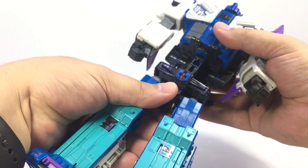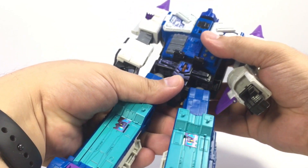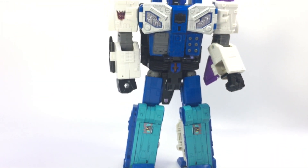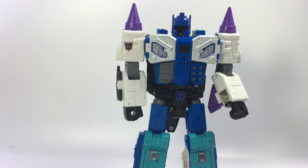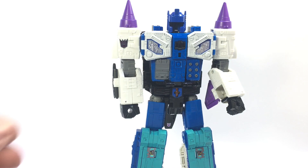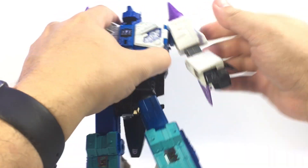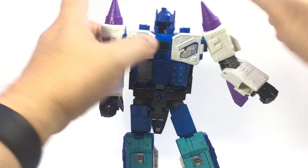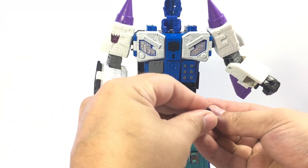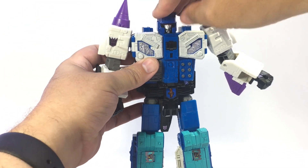He loses a waist swivel because of that transformation. Maybe that's good because it doesn't just come off from slightly pulling on it. Stand him up, refocus the camera. Unpeg the arms — you'll hear it click, there's a little tab up here that tabs into the arm, so unclick those to free up their articulation. Open up his helmet, fold Dreadnought in half, plug them in, and then fold the helmet down.